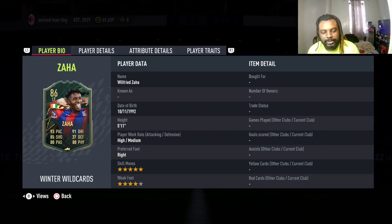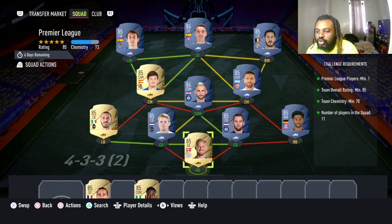As usual, I'm going to show you the cheapest squad to get this card. For the first squad, we need a Premier League player, 85 rating, 70 chemistry, and 11 players in the squad.